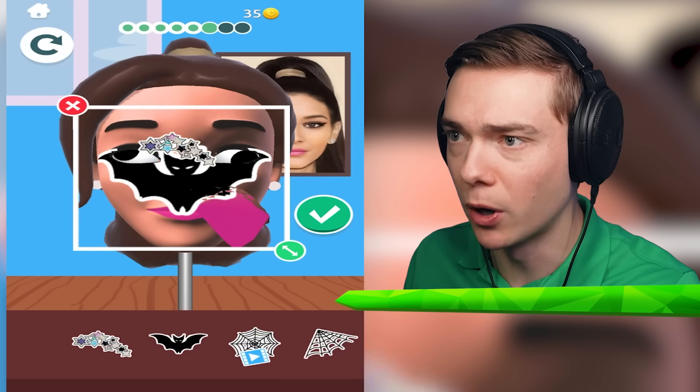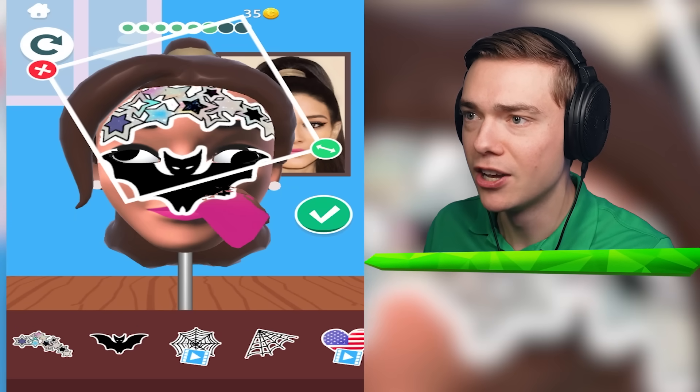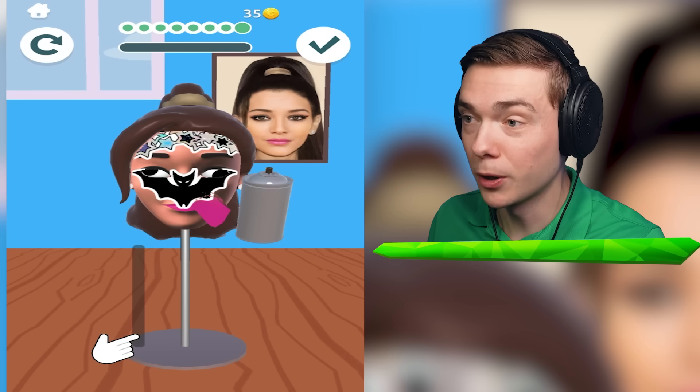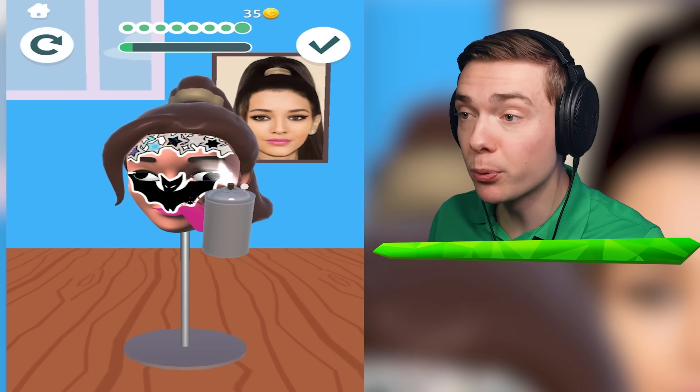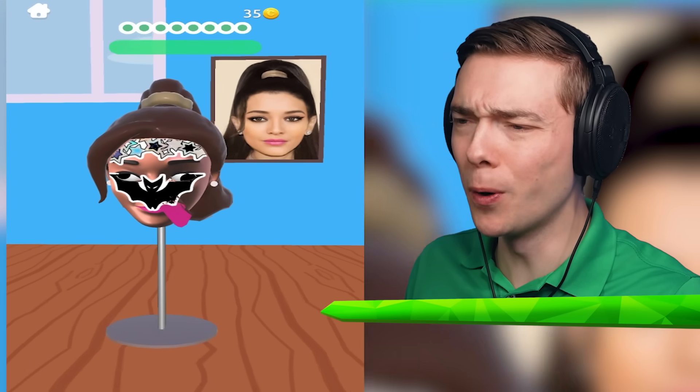Let's put a sticker right over here as well. You are gonna be so beautiful. Right on your forehead. Gorgeous. I gotta spray it to make it nice and shiny. This is how you sculpt the most beautiful woman in the world.